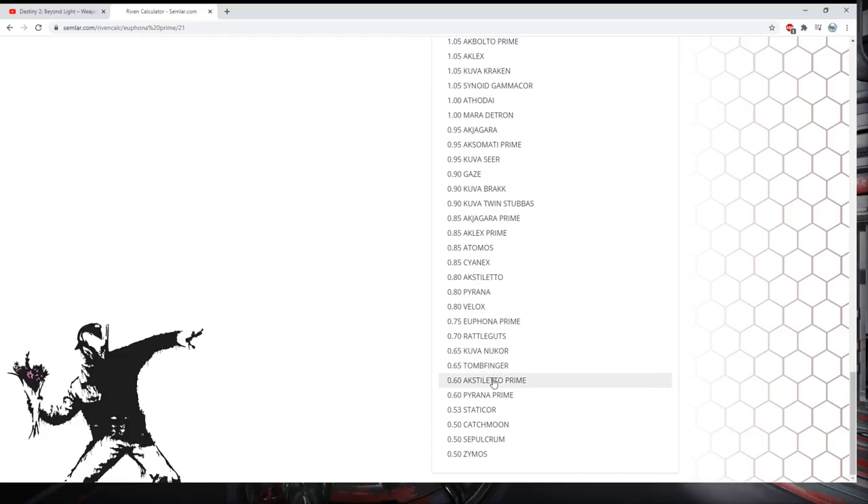Zymos will most likely have bottom dispo after this pass. Tombfinger they might nerf too. Acceltra Prime will get a big dispo buff in my opinion. Pyranna Prime will stay low. Statico might get rounded to about 0.55 or a tiny buff — it's still AoE and DE doesn't like AoE. Sepulchrum and Zymos will get buffed; I think Zymos gets a bigger buff than Sepulchrum. Catchmoon stays bottom tier.